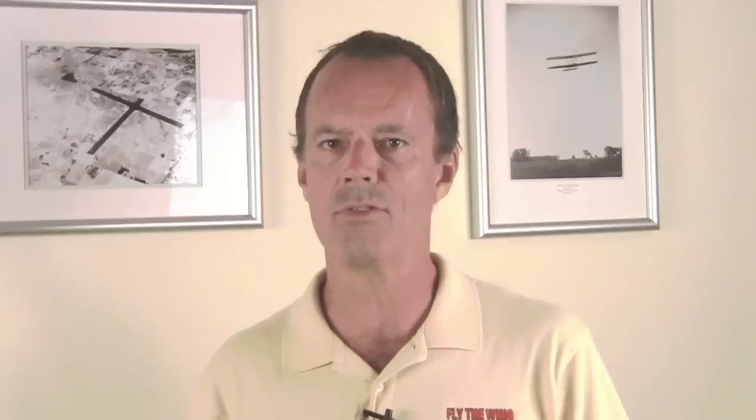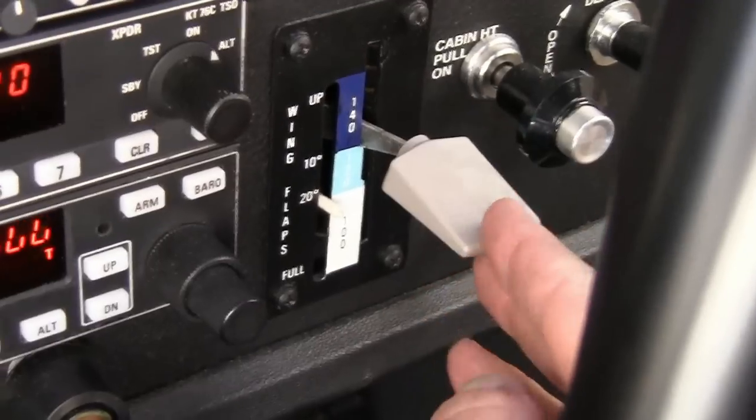Crab into the crosswind after takeoff — don't slip like you do on landing. Remember, the goal in our takeoff is to get maximum climb efficiency from the plane. Once you've cleared the obstacle, announce that fact and begin to pitch toward VY airspeed. Clean up the plane, retracting the flaps one notch at a time while you have a positive rate of climb.